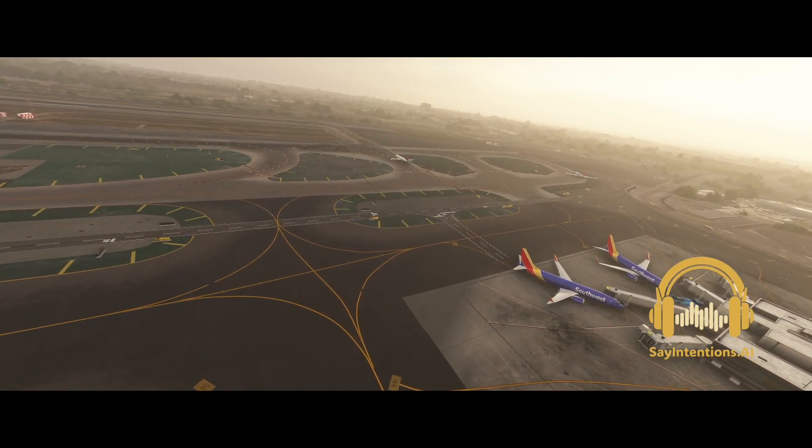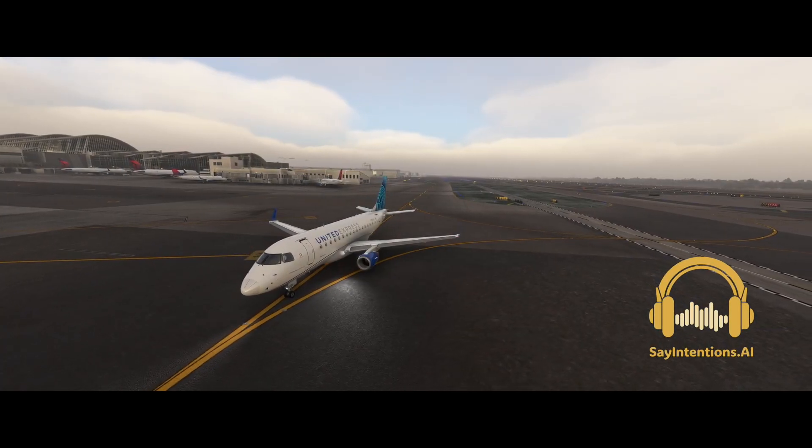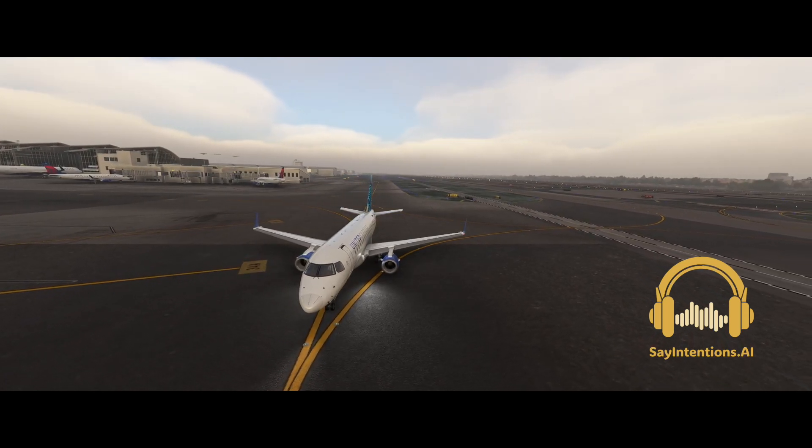United 498, alright taxi to runway 10. I need you on November, then Foxtrot, then back onto November and Echo. Make sure to hold short.